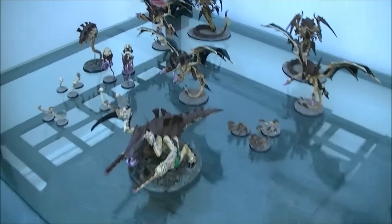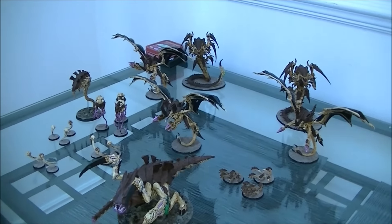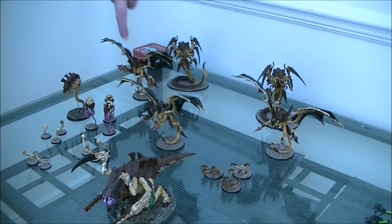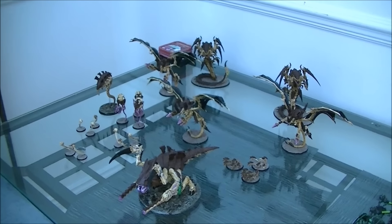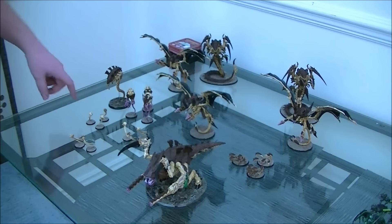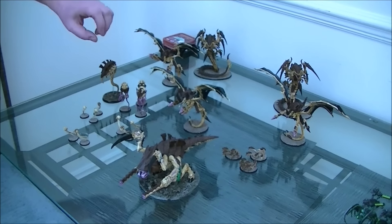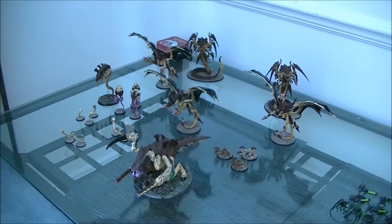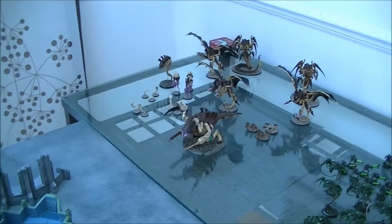I'm using the Leviathan Rising — the Leviathan formation from the Shield of Baal. So three HQ minimum, three troops. We have two Malocs, three Flyrants all with Electroshock, Grubs, Wings, and Twin-linked Devourers, Brain Leech, and then we have a Barbed Hierodule and a Malanthrope. I'm using the Spore Field formation — so three Muclids and then three units of Spores, and the Rippers are actually more Muclids from the original Detachment.